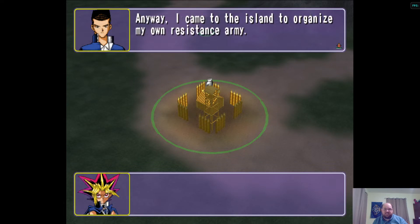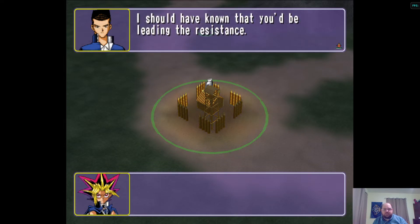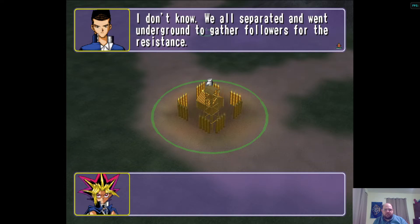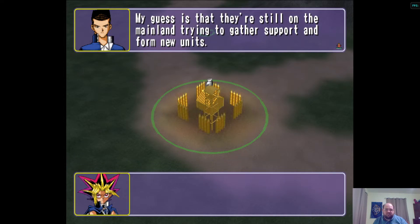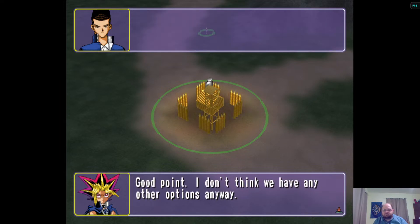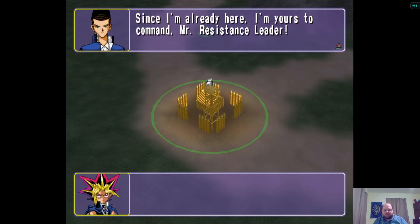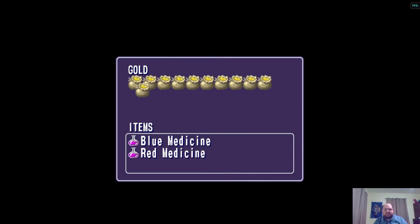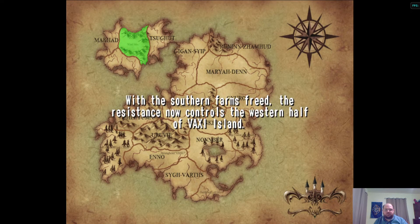'Anyway, I came to the island to organize my own resistance army.' 'I should have known that you'd be leading the resistance. It's all I was given. Where's everyone else?' 'I don't know — we all separated and went underground to gather followers for the resistance. My guess is that they're still on the mainland trying to gather support from new units. If we keep fighting against the Empire, we're sure to run into them again.' 'Good point. I don't think we have any other options anyway.' 'Well, since I'm already here, I'm yours to command, Mr. Resistance Leader.' 'At ease, soldier. It's good to have a familiar face on my team.' It is indeed a good thing — let's take a look at Tristan's team.